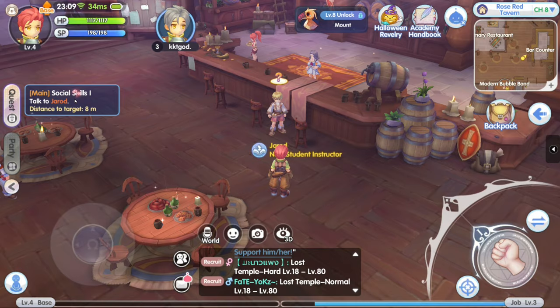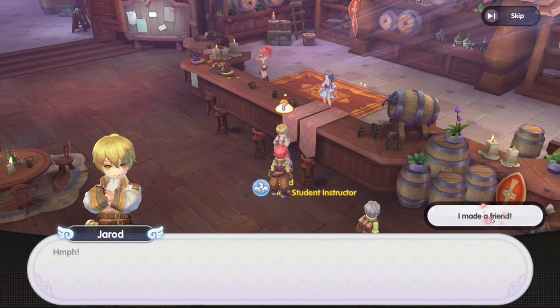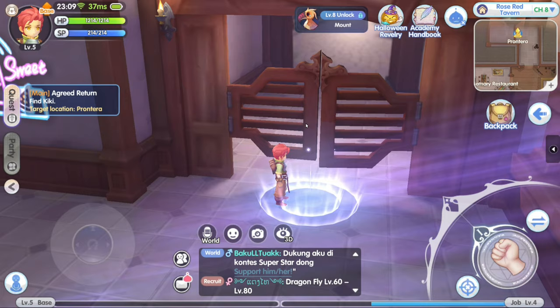Let's turn over the quest. Social skills. Skip. We're adding a friend — I don't even know that guy. Mobile games. Social skills. Skip. Agreed. Return. Find Kiki — we are always looking for Kiki. Agree. Skip.